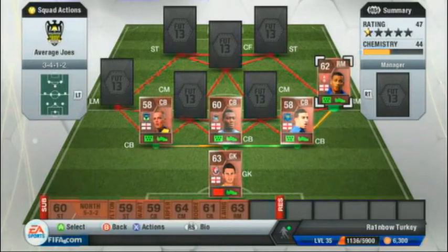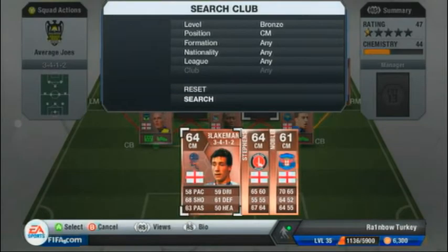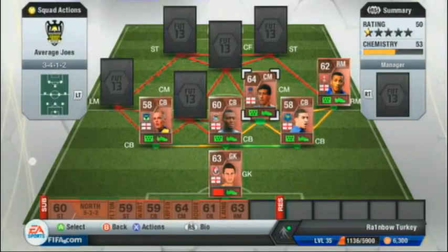Now onto the right mid, Ainsworth — we all know this guy. He is incredibly fast, 90 pace, and his dribbling's not bad either. He will just get past those gold players and those gold defenses. He's a bit weak but he can get past those players.